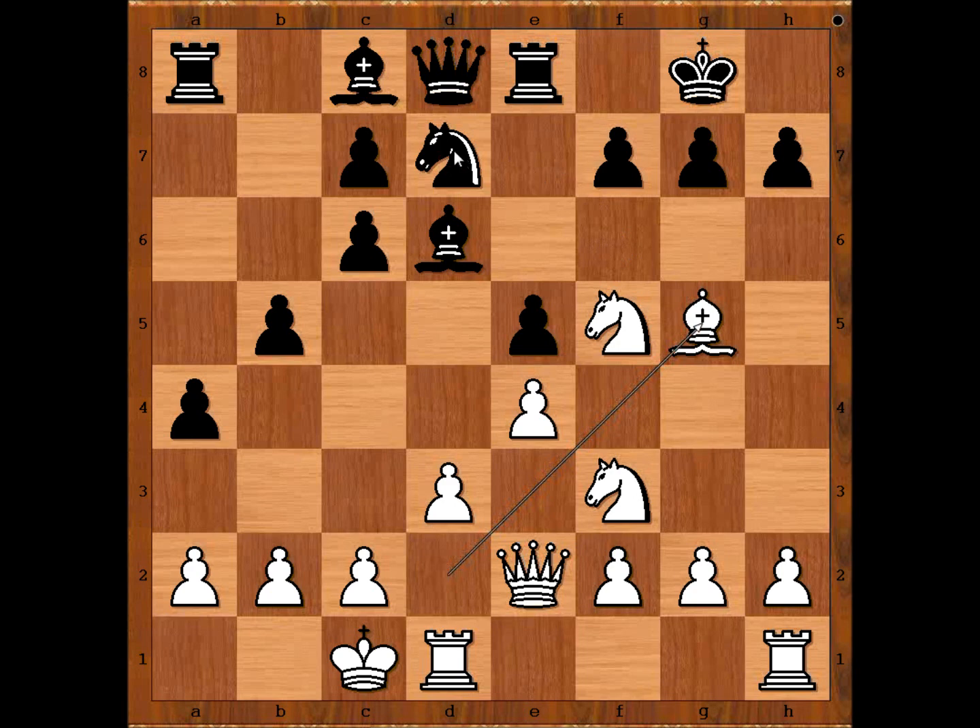If knight to f6, perhaps g4 is coming. We have f6, attacking the bishop. Bishop to e3. Now the g-pawn has something to latch on. About bishop to e3 — Hikaru Nakamura was expecting bishop to d2. It appears that bishop to e3 is a better move than bishop to d2.